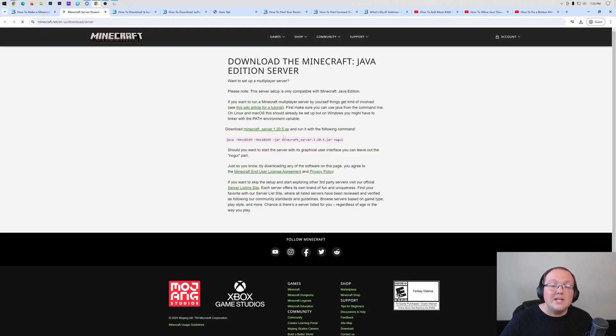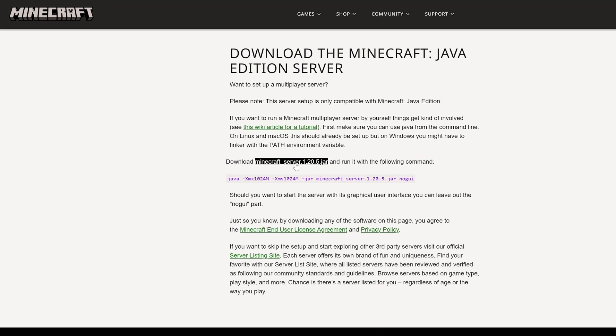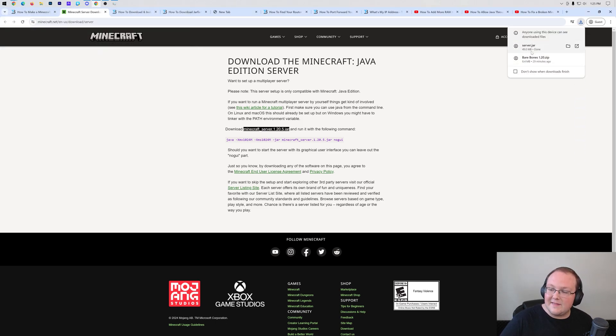The reason we're doing that is because it's going to take us to the server download for Minecraft. We have the download minecraft_server.1.20.5.jar. This little green link is what we want to click to download the server.jar. Once it's downloaded, you may need to keep or save it - that's because this is a .jar file, but it's 100% safe to download because this is Minecraft.net, Minecraft's official website.